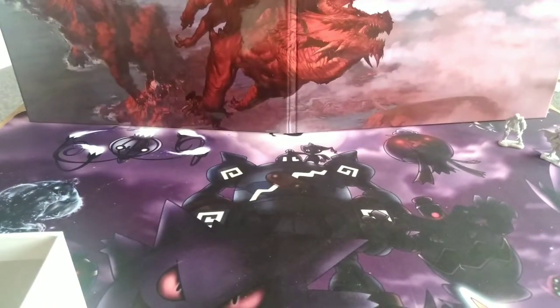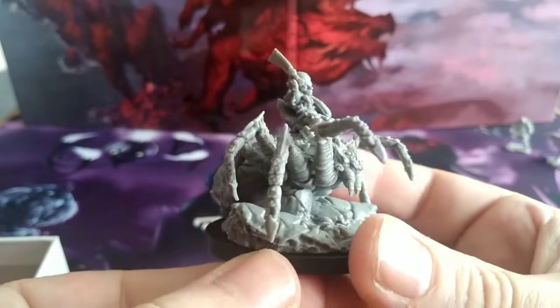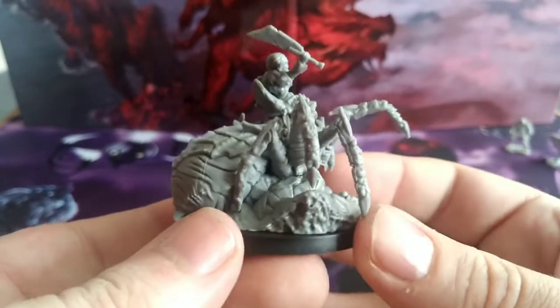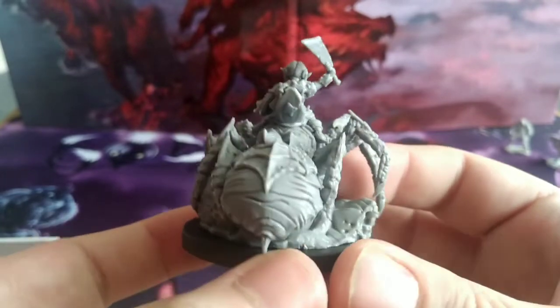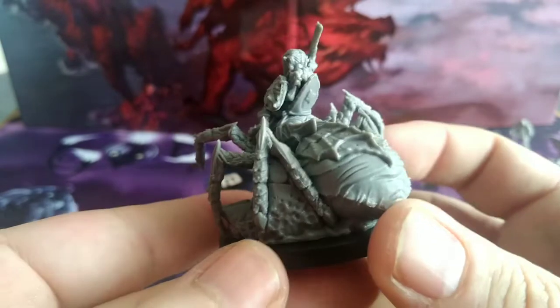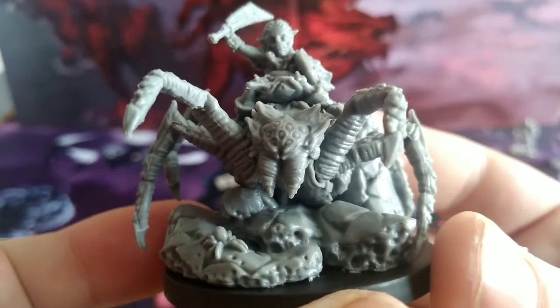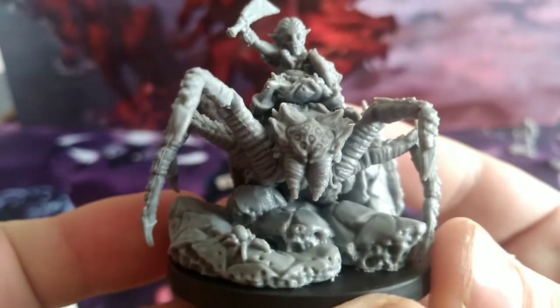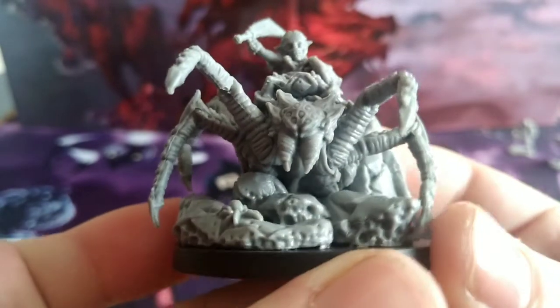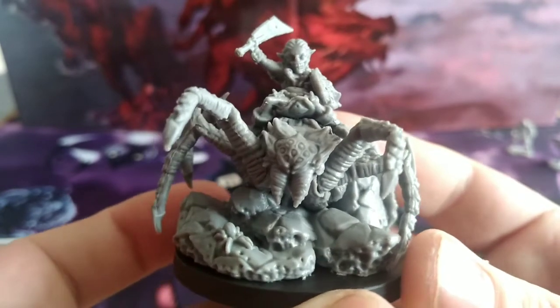Then you get the four goblins mounted on Drip Fang Spiders. I love spiders — when I played Warhammer Goblins I had an absolute army of spider riders, so this brings back memories. The rider has a shield and sword, and there's nice detail on the eyes, fangs, and underbody of the spider. All the goblins have a massive cheesy grin on their faces.